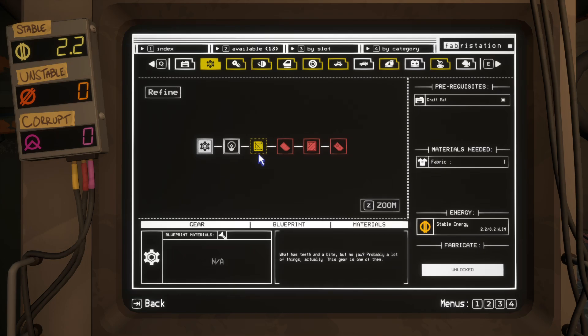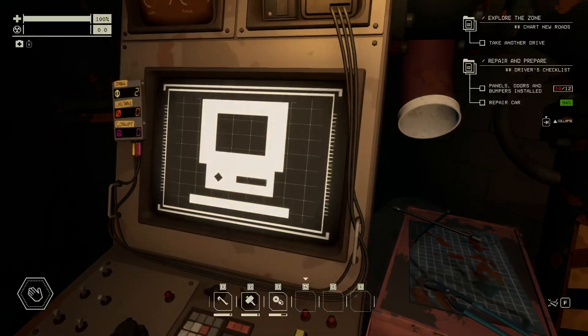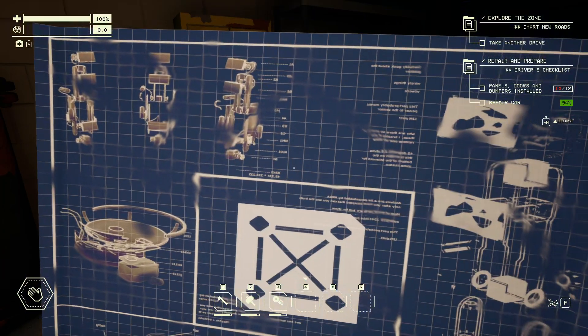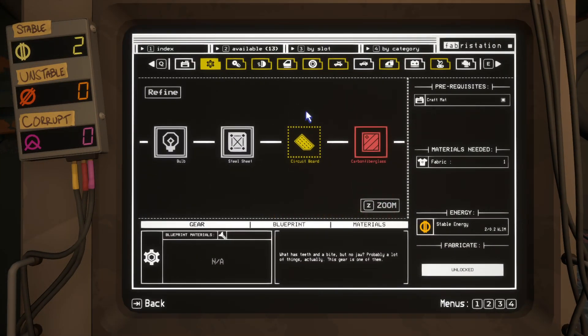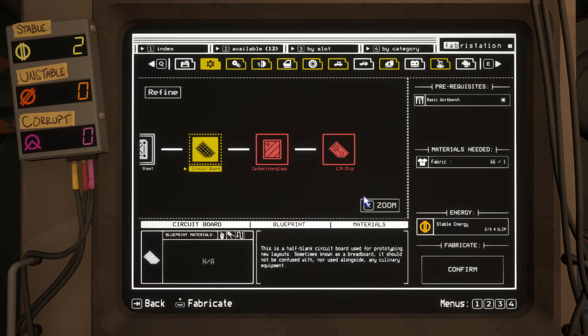And other various materials like the steel sheet. As you can see, it's pretty easy to do it. I also make the circuit boards and some of the other stuff that will be super, super useful along the way.